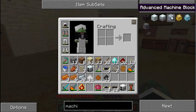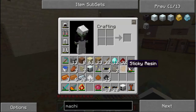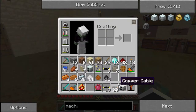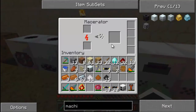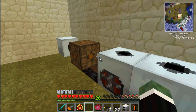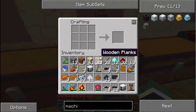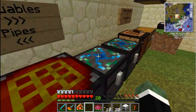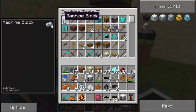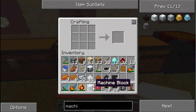Once those finish up I'll be able to make the advanced machine block, which is this - a machine block, two advanced alloys, and two carbon plates. And then I'm going to make a better furnace because the current ones are too slow for me. Let's craft this the old-fashioned way - two carbon plates, two advanced alloys, and the machine block. Get the advanced machine block.